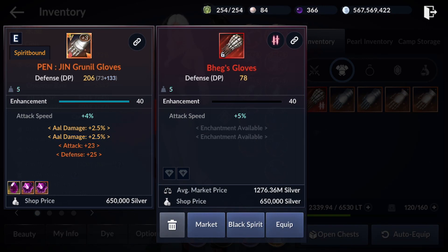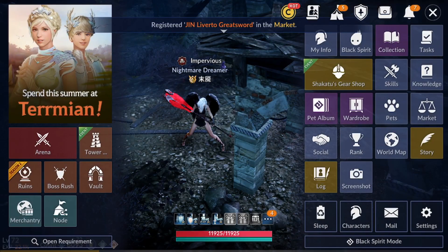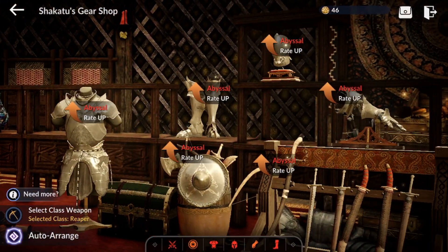We finally just got our red glove and we've been trying to get it for literally a month. I got it from this rate-up event in the Shikatu shop. I spent about 800,000 Shikatu coins before and did not get anything. But today, earlier this morning, Black Desert Mobile gave every player 10,000 Shikatu coins for free, and somehow I got it with those.